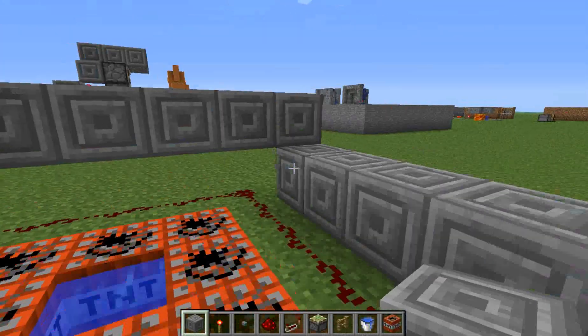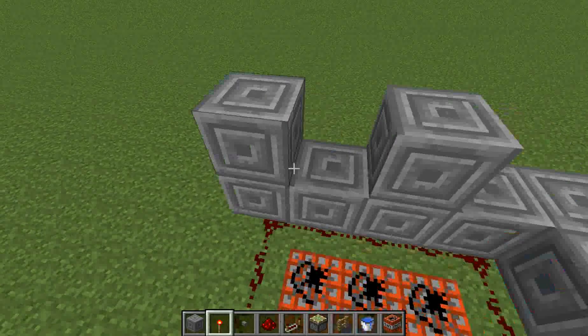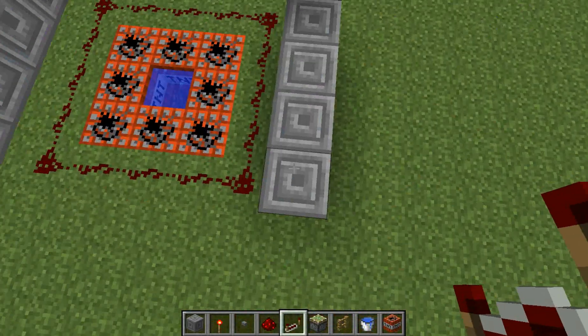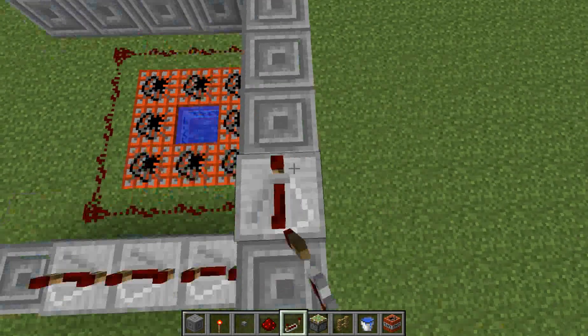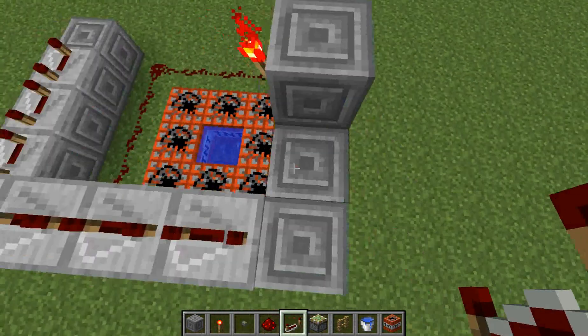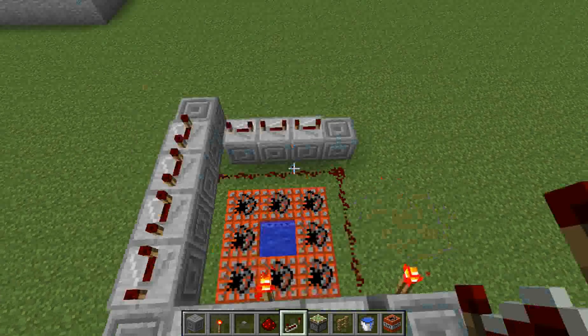Two sides are up, one's down. Make sure you take out that corner block — you've got that one on the end and then the one in the middle. Put redstone torches on them. Then for your repeaters, you skip the first block, all on full delay. You have three, four, five, six, seven, eight, and a total of nine repeaters on full delay.